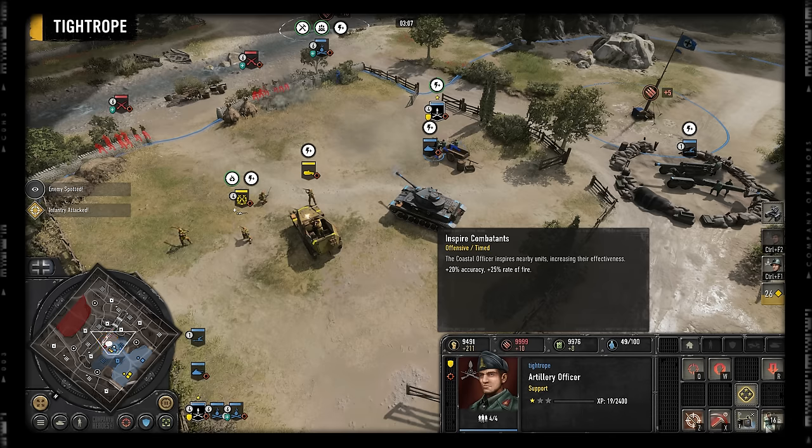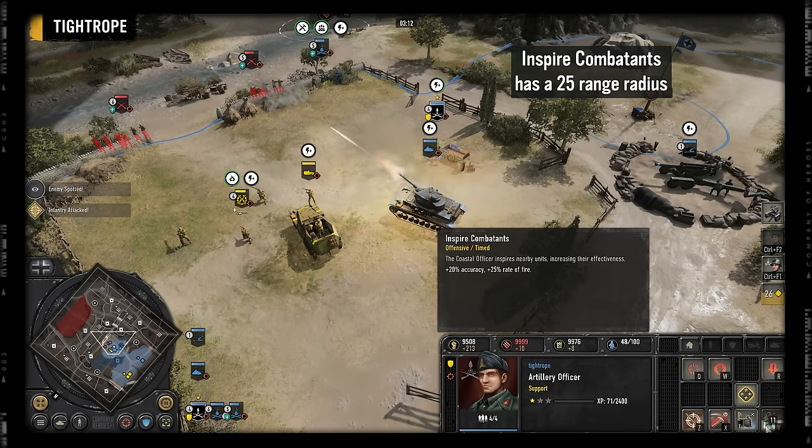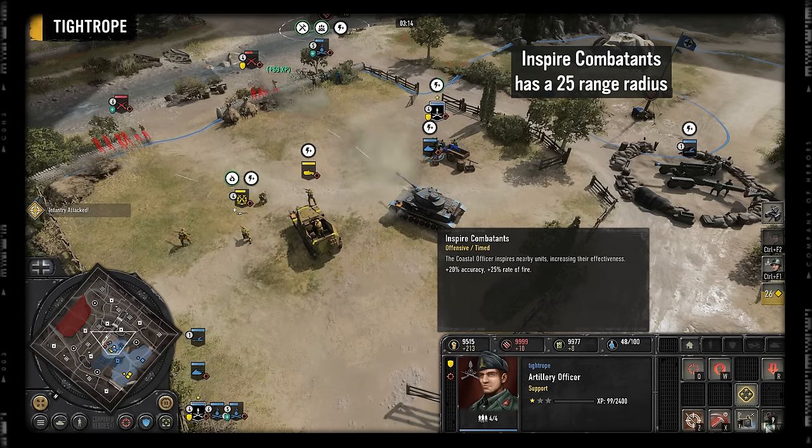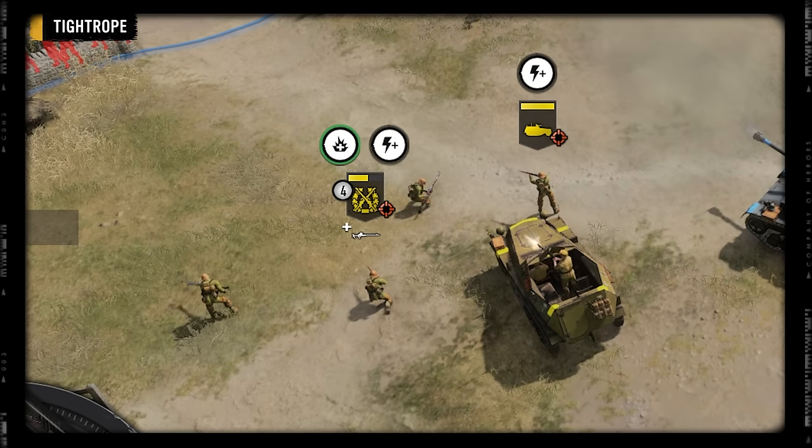The VET1 ability, Inspire Combatants, is a 25-range, 20-second duration aura that buffs the accuracy and rate of fire of everything — that is emplacements, infantry, vehicles, and your teammates' units as well.